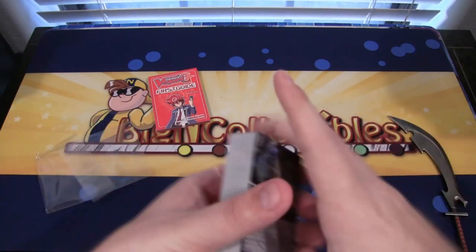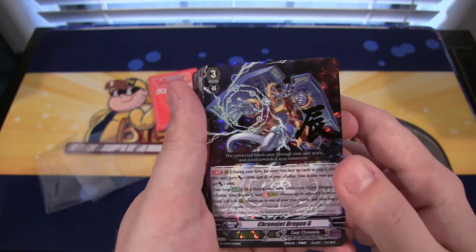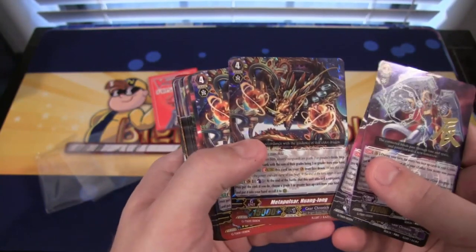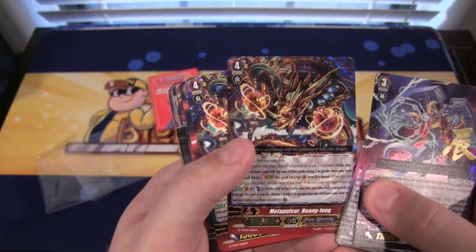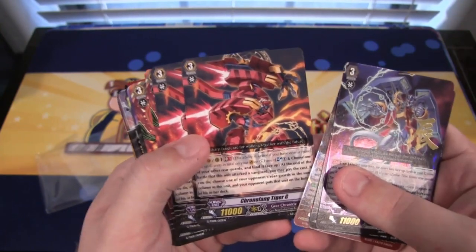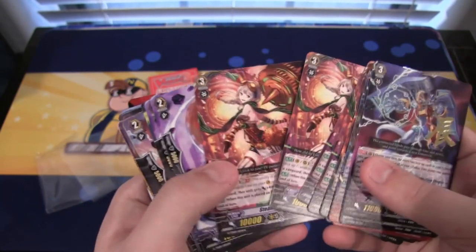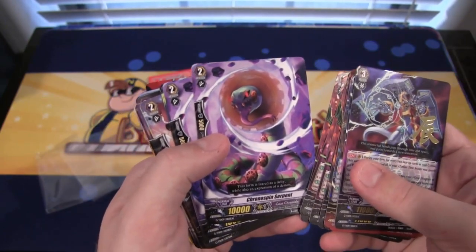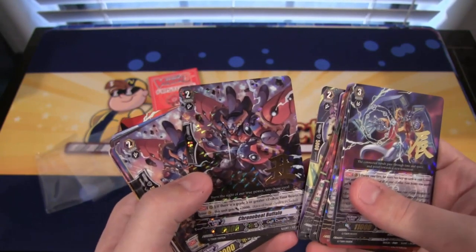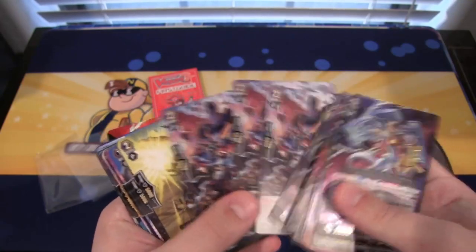First card out of the sleeve: we have a Chrono Jet Dragon G — this card looks so amazing. You get a holo version and also a non-holo version. Then you're getting a Metapulsor Honglong, which is a G unit card — a holo and a non-holo. Then Chrono Fang Tiger G — a couple of those. Steam Maid Imi — four of that card. Chrono Spin Serpent — two of them. Chrono Claw Monkey — another two. Then a holo Chrono Beat Buffalo, which looks really awesome too, plus three non-holos for four total.